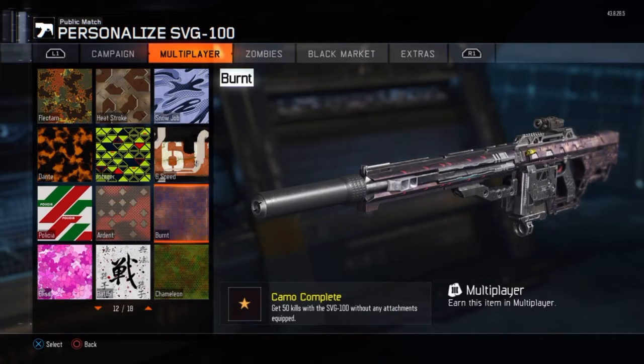Next is getting the burnt camo. To get that, you need to get 50 kills without any attachments. This can be super easy. Just play on a really long match such as domination or safeguard — whatever game mode you think you can get lots of kills in. It should probably take you about 3 to 4 matches.